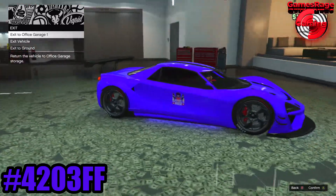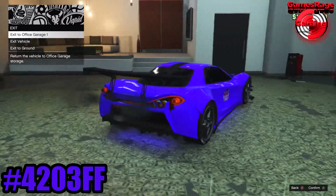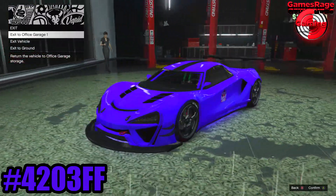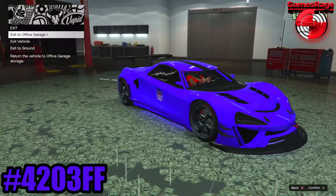Hello guys and welcome to another video by GamesRageGaming. In this video today I'm going to show you how you can get the modded blue color, which has been shown on your screen, in GTA 5 Online.